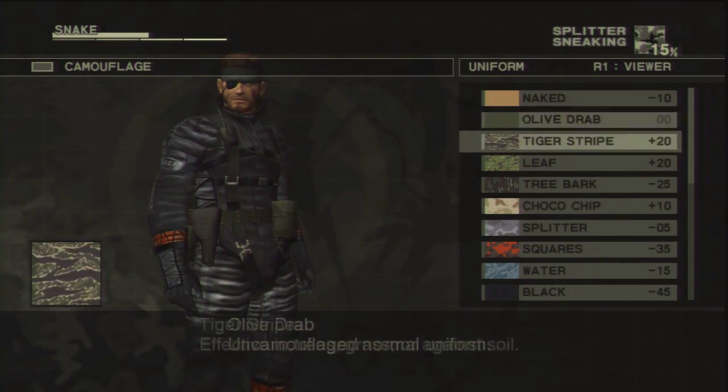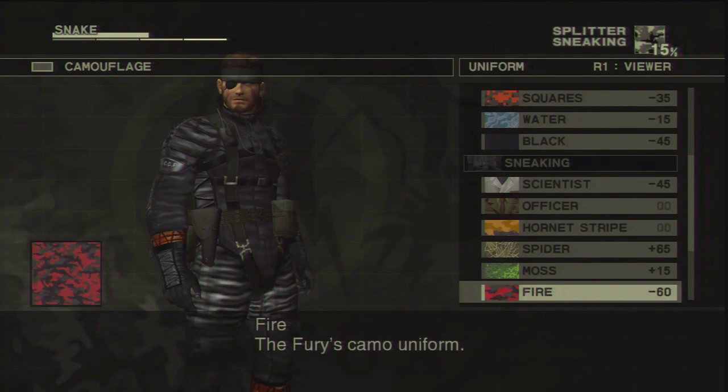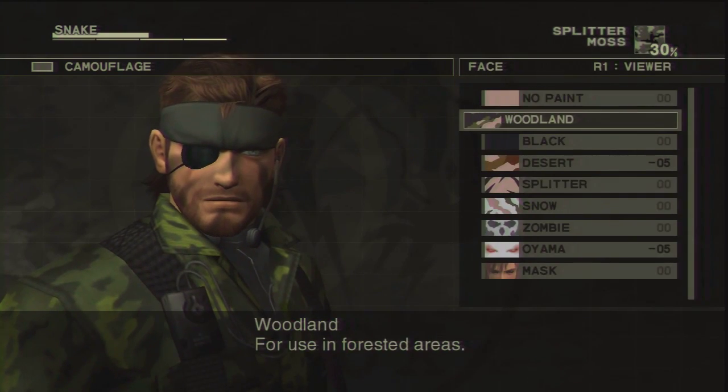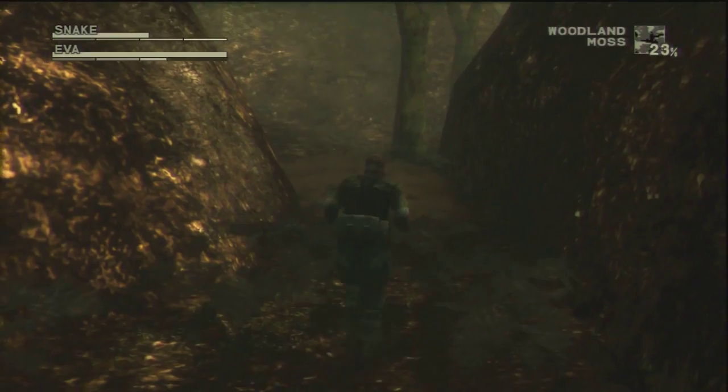Let me put on some woodland camouflage. Let's try Moss. Moss is generally the best woodland camouflage but we'll see. Yeah, 30% is not bad.